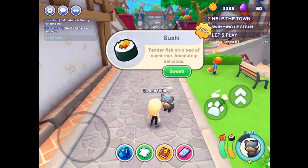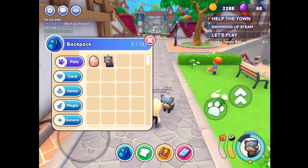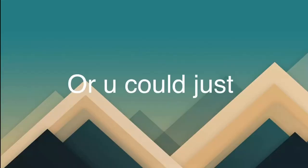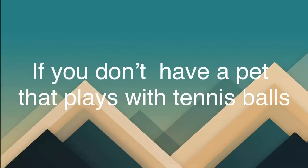Okay, I got a toy. My pet won't play with the tennis ball, so I'm going to be hatching this egg and see if I get a pet out of that that plays with the tennis ball. Or you could just use it with an egg if you don't have a pet that plays with the tennis ball.